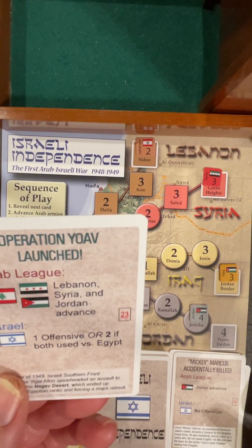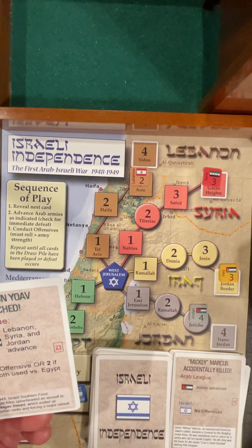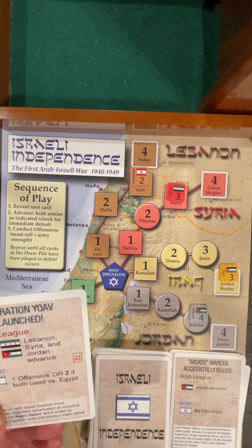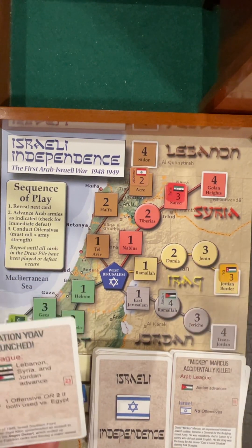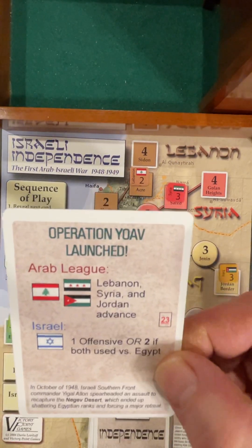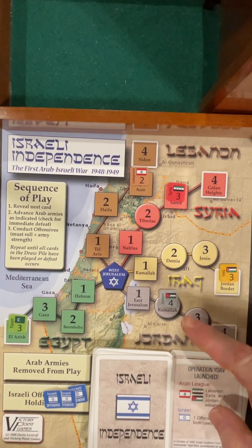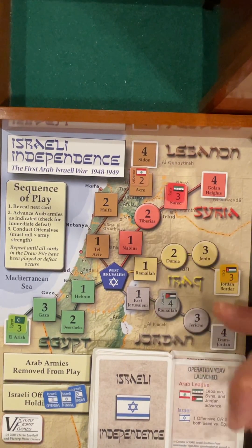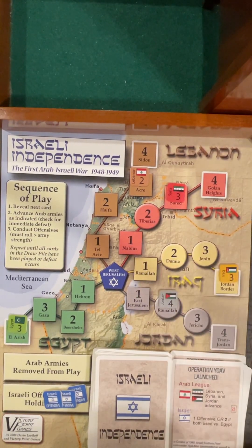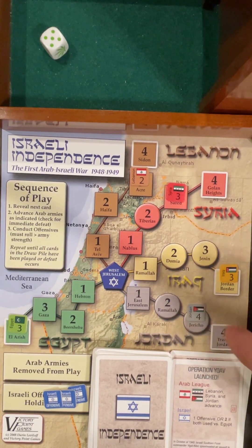Operation Yoav launched. Lebanon, Syria, and Jordan advance. Lebanon goes to Acre, Syria advances to Safed, Jordan advances up to Ramallah — they're getting up there. One offensive, or two if used against Egypt. Egypt's not up there, so I'm just getting one. He wasn't close so you could go for the weaker guy, but he's here. Five or six — got him.